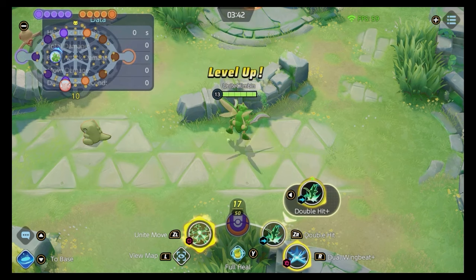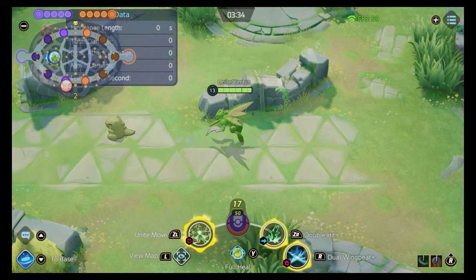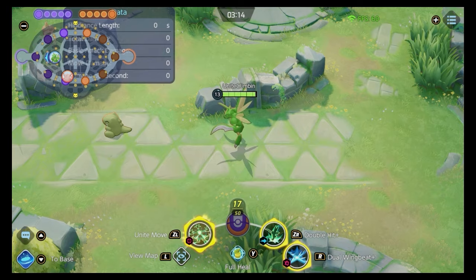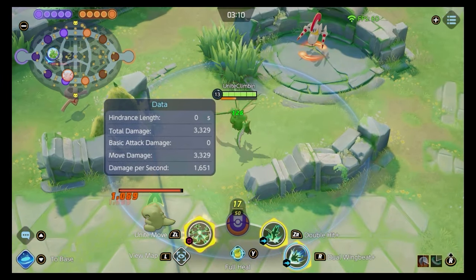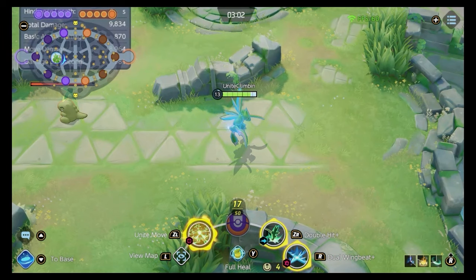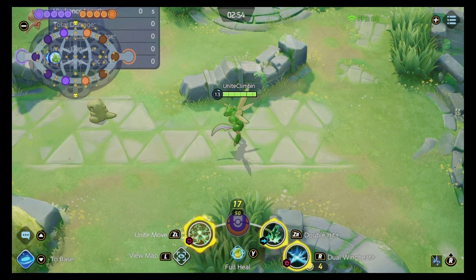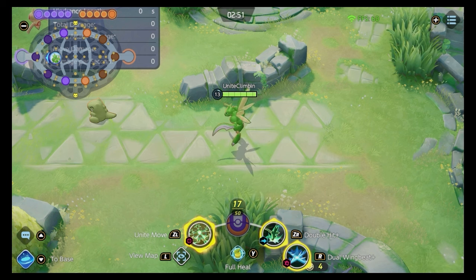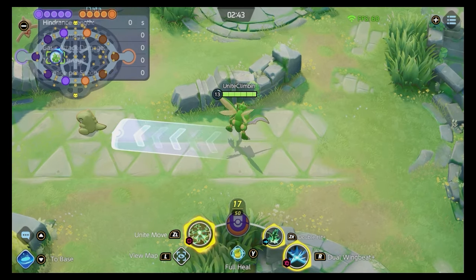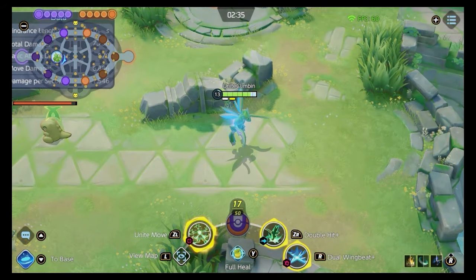At level 13, the cooldown of Double Hit is reduced by one second — not a huge deal, since you're primarily using it to mark enemies. The core combo: dash in with Double Hit to mark them, hit with Dual Wing Beat, press A to follow up with more damage, dash through them, then go in with the Unite Move. If you do that combo very quickly, you will kill literally anything in the game within one second — except the big tanks. Pop full heal, launch that combo on any all-rounder, attacker, or supporter, and if you've got levels on them, you will delete them. Double hit, dash away, go in, bang, bang, bang.